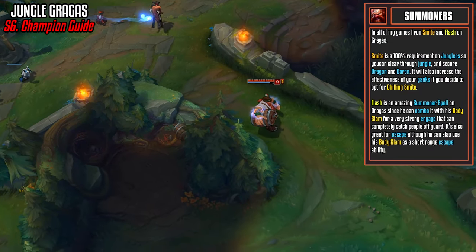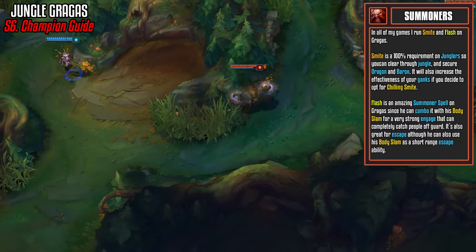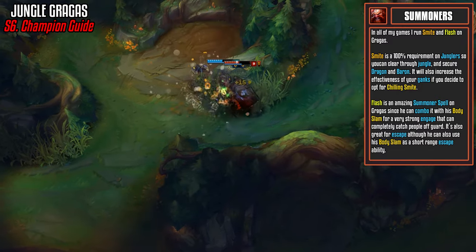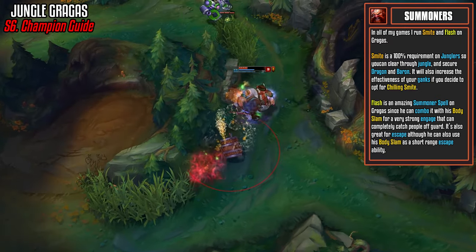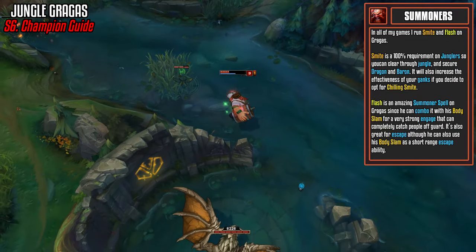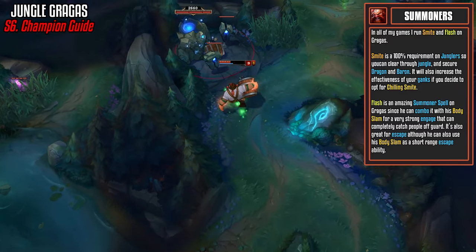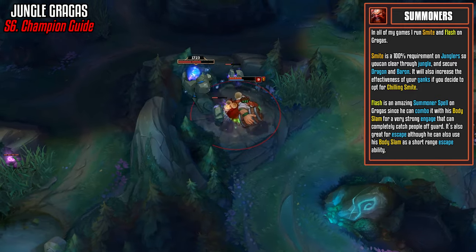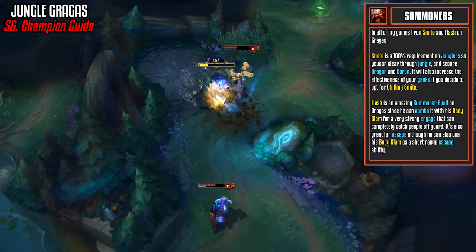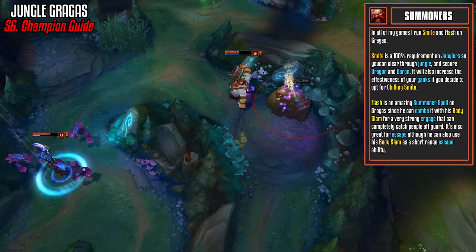In every single one of my jungle Gragas games I grab Smite and Flash. Smite is a 100% requirement on junglers so you can clear through the jungle and secure Dragon and Baron. It will also increase the effectiveness of your ganks if you decide to opt for Chilling Smite. Sometimes I play a more support role and get the Tracker's Knife, but I do like to go for Chilling Smite as much as I can. Flash is an amazing summoner spell on Gragas since he can combo it with his Body Slam for a very strong engage.